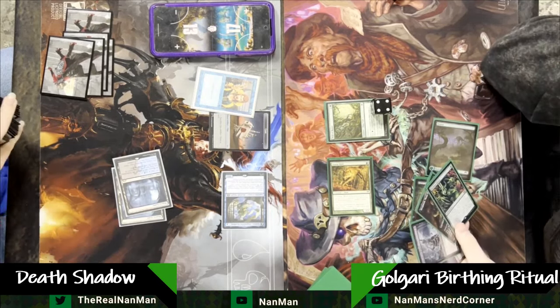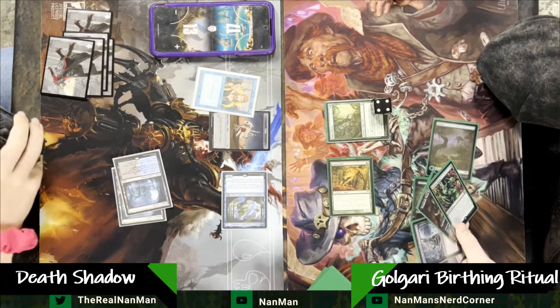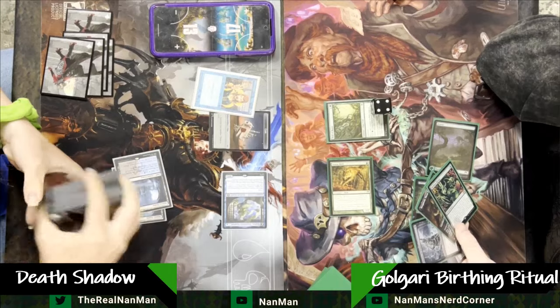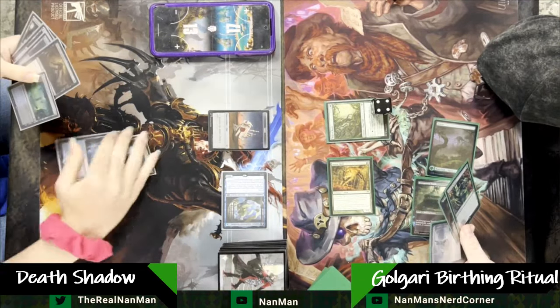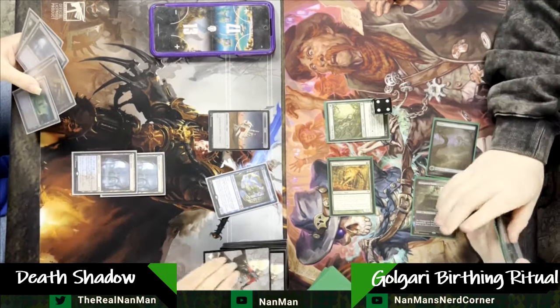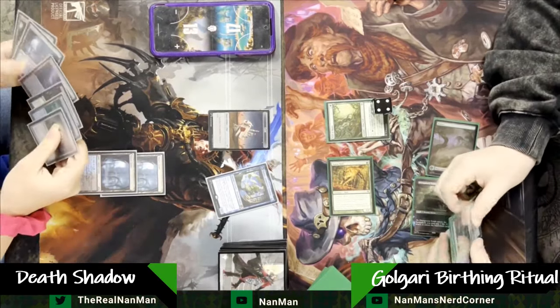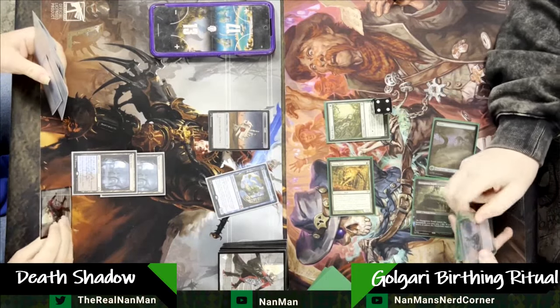What art are you all using for your Counterspells? Do you all have matching art? I specifically troll people by having different arts for all of my Counterspells — three out of four of them are White Border, all different art, and one of them is a Foil, not White Border.